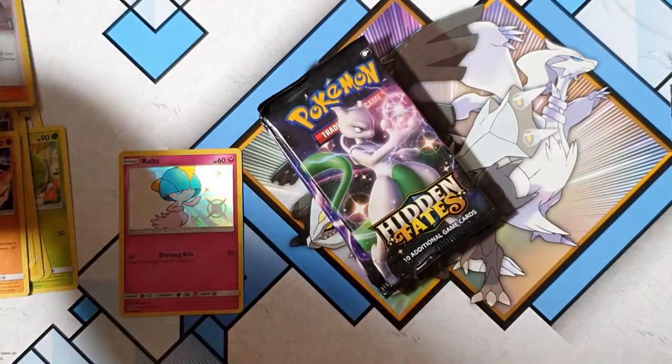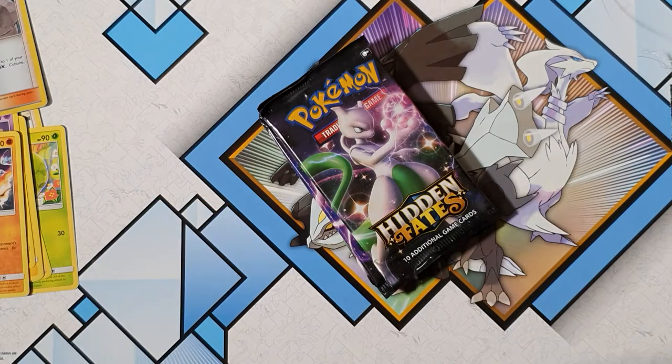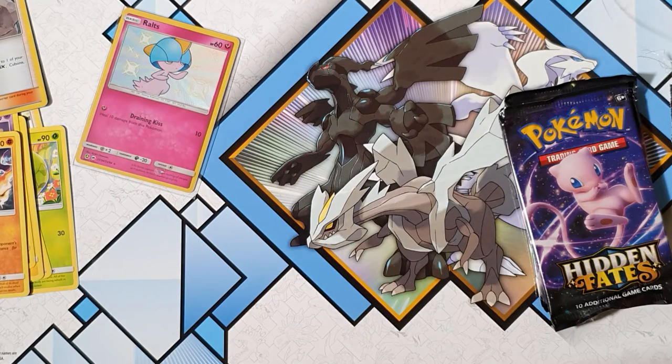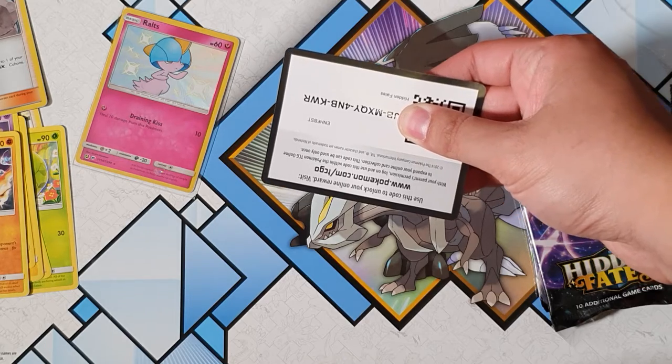Oh my god, look how awesome that looks! We have Brock's Training. Let's sleeve it straight away — protection first, as always. That shiny artwork is so awesome. Hoping that's not the only pull we'll be getting today, that'd be quite disappointing. There's another code card with the first digit missing — good luck guys getting that one.